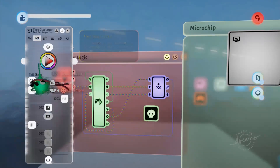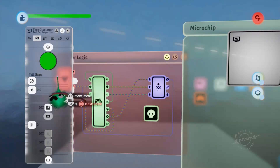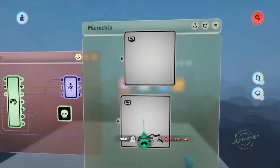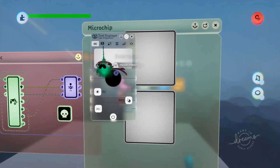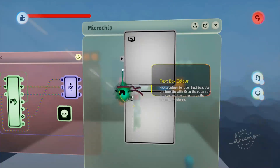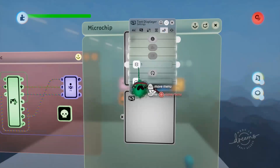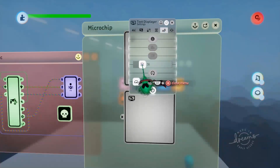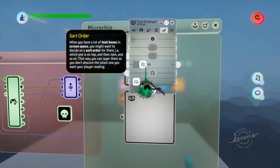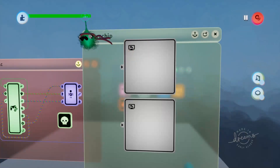We'll make this the green part of our health bar - the part that represents health. Now we need to make the red part for where there's no health, so we'll duplicate that and go back into the text box properties and make this part red. We want to make sure the green part is always on top, so we'll go into the settings page of the green part and increase the layers to around 40. If one text box's sort order is higher than another it will show in front, and when we hit play we can only see the green text box, which is exactly what we want.